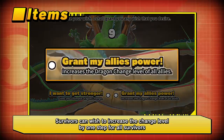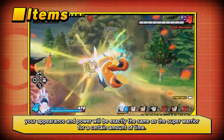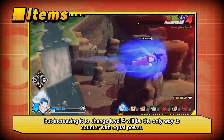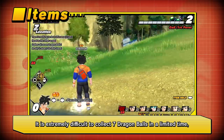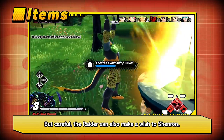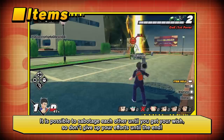Survivors can wish to increase the change level by one step for all survivors, or maximize their own change level to 4. Raising to change level 4 can only be done by wishing to Shenron, and once you power up, your appearance and power will be exactly the same as the Super Warrior for a certain amount of time. The final form of the raider is incredibly powerful, but increasing to change level 4 will be the only way to counter with equal power. Summoning Shenron is not mandatory, but it will definitely contribute to the victory of the survivors. It is extremely difficult to collect 7 Dragon Balls in a limited time, but by cooperating with teammates, you may be able to collect them faster. Be careful though — the raider can also make a wish to Shenron, either to level up one transformation form or to recover stamina. It is possible to sabotage each other until you get your wish, so don't give up until the end.